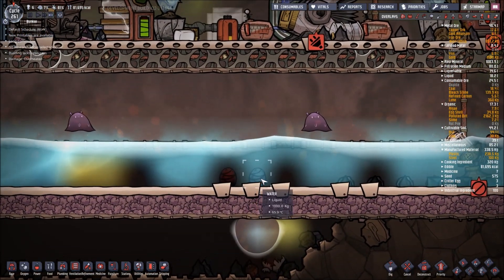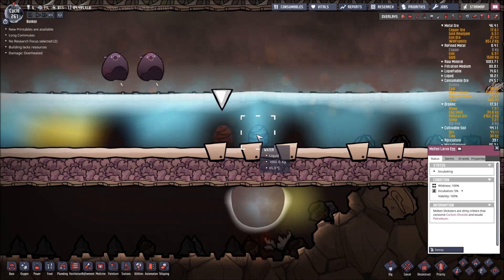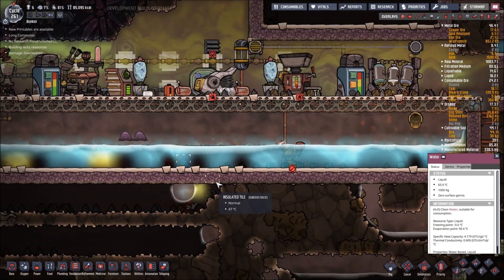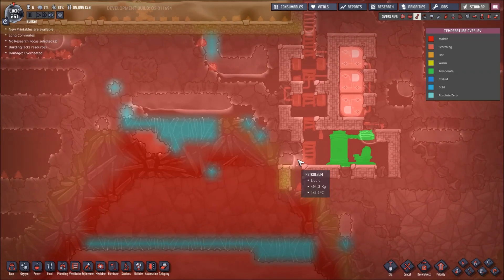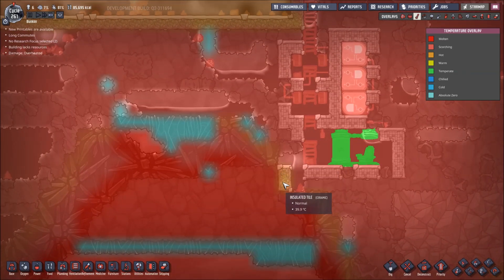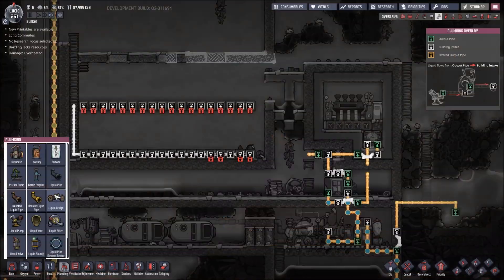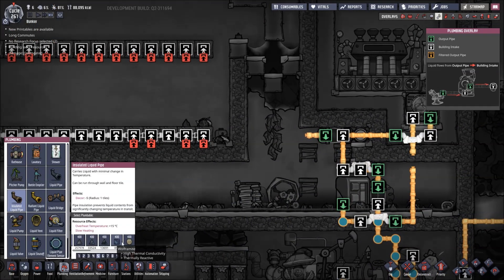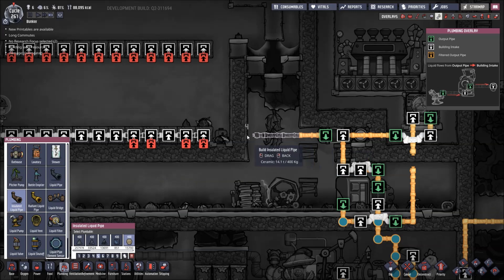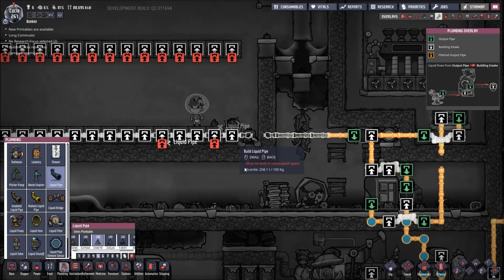We got a Molten Morb egg — it's a mystery egg, nobody knows. How's this area doing? I haven't checked it since I ceramicked it in. It's still hot — we've got a lot of temperature over here we could do something with. Let's take this plumbing; I believe it is ceramic up until here, and then we can do granite like that.